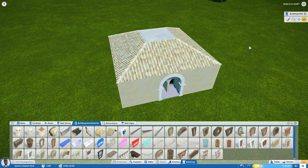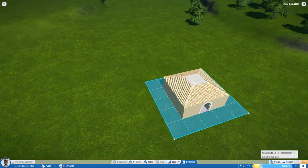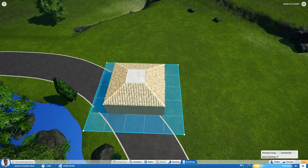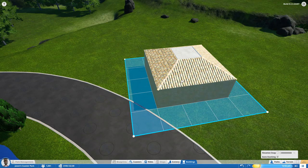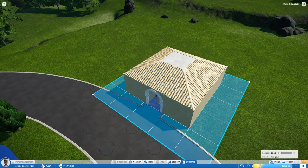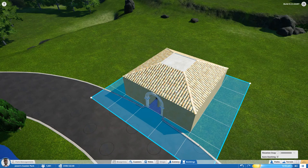We want to move the building so our peeps can actually access it. I click the move tool — now the building aligns to my cursor. I zoom out, rotate back to the park, and find a nearby path. The same move controls apply to the building as to individual pieces: hold Z and move the mouse to rotate, then left-click to drop it in the right spot.